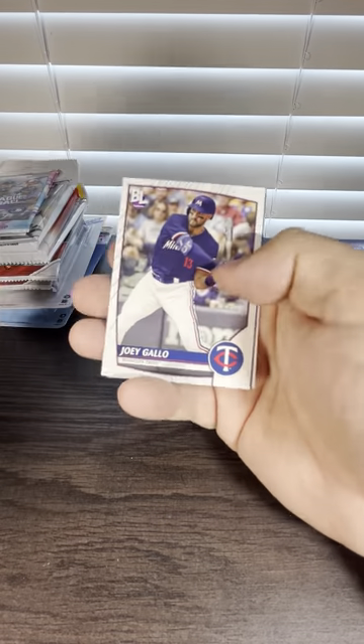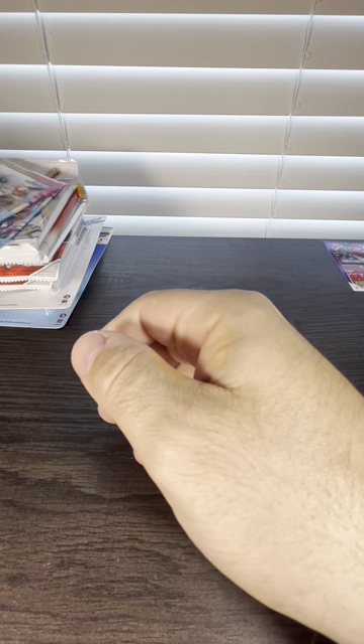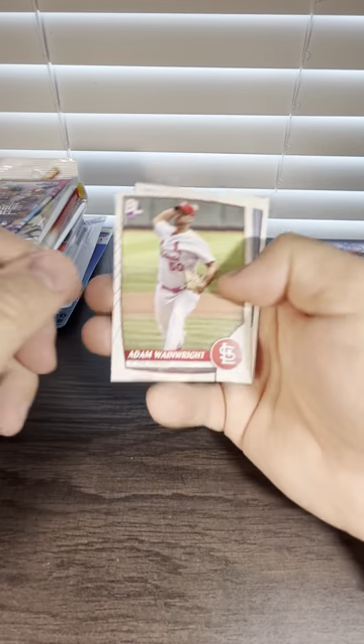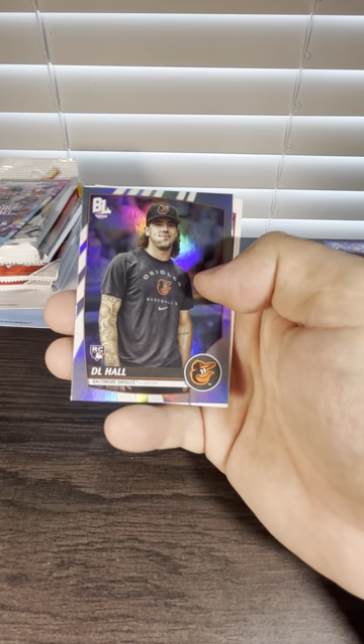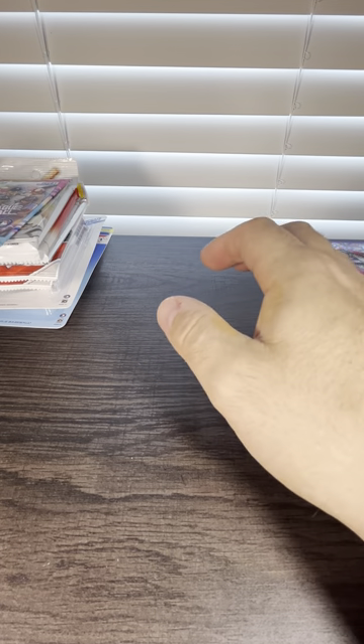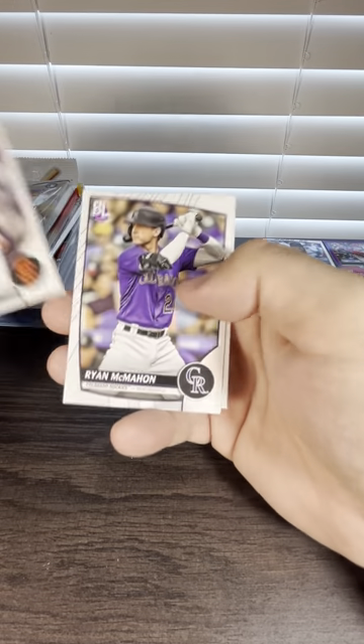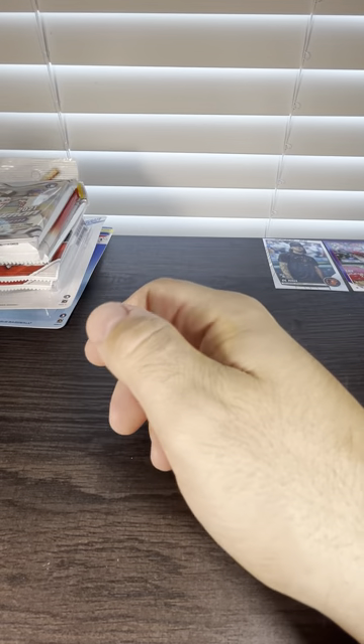Was this worth $50? Jeremy Pena — not numbered. Foil. This is 2023 Big League. Foil rookie, and this other one too — not numbered either. Cheater Downs rookie card. Nothing too much going on in there.